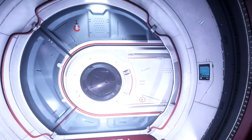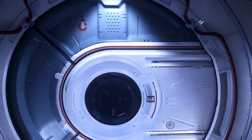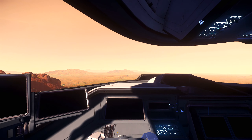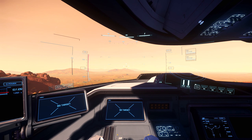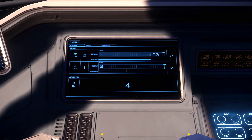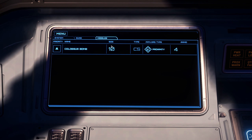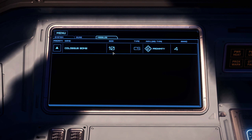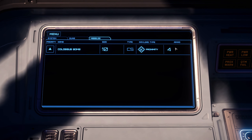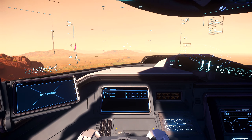Now here comes the main part — the main point of this video is to show you the air-to-ground bombing mechanic that has just been added to Star Citizen with patch 3.15. Let's get inside the pilot seat. The Colossus Bombs are size 10 — this is probably the largest ordnance in the game so far. Even the Eclipse only carries size 9 torpedoes. There are four of them, and they detonate via proximity. For the guns, we have two size 5s that the pilot controls.